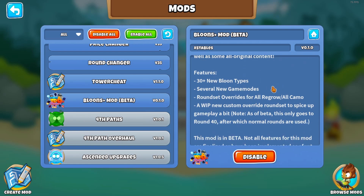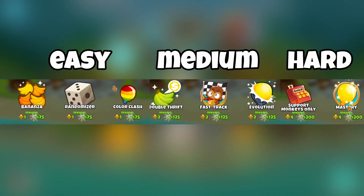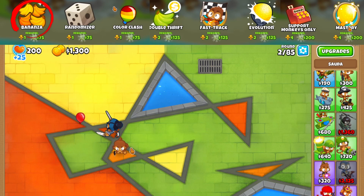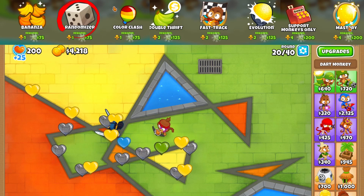It adds 30 plus balloon types, a lot of features, and it's in beta. The mod actually adds eight very unique game modes. The first is Bonanza — your starting cash is doubled and so is your income, so it's like double cash. Next we have Randomizer mode, which randomizes what balloons come in each round so you never know what's gonna happen.